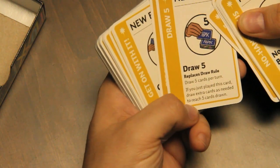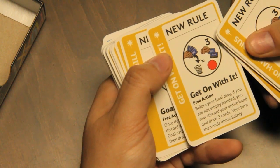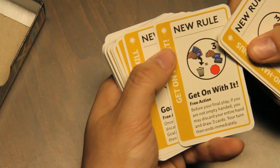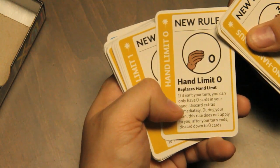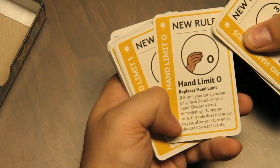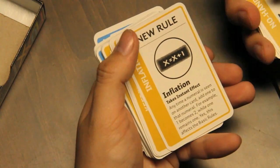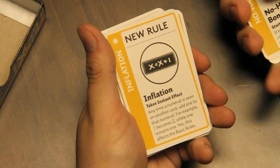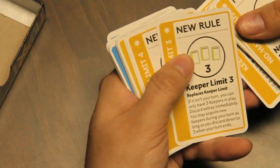If you play that card mid-turn, draw extra cards as needed to reach five cards drawn. First play random. Get on with it: before your final play, if you are not empty-handed, you may discard your entire hand and draw three cards — your turn then ends immediately. Goal mill. Hand limit zero: if it isn't your turn you can have zero cards; discard extras immediately during your turn; after your turn ends, discard down to zero. Or hand limit one, two. Inflation: anytime a numeral is seen on another card — like hand limit two — add one to that number, making it hand limit three. Keeper limit two or three — you can only have so many keepers out.